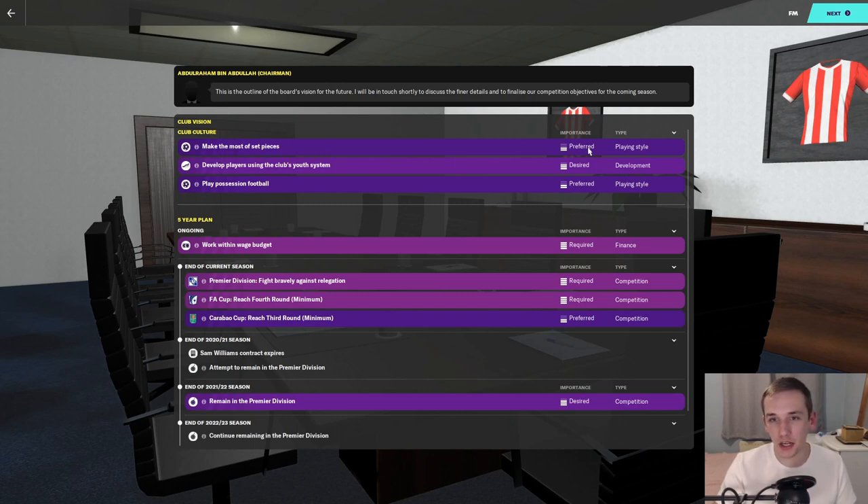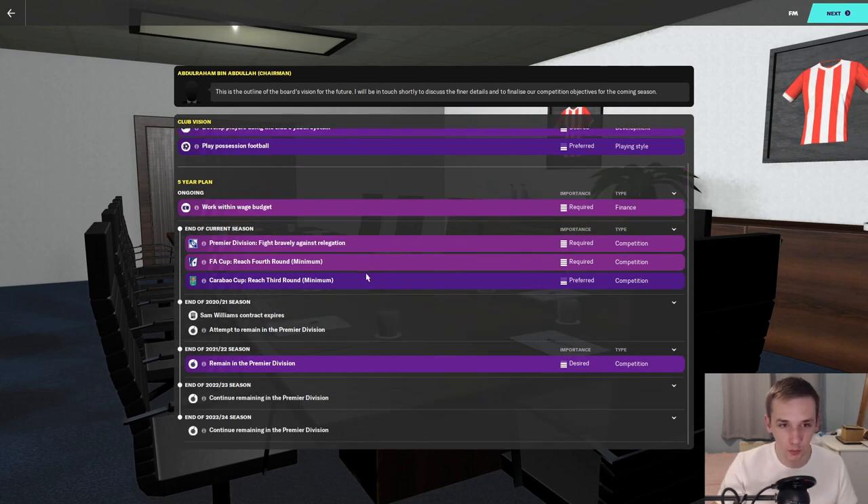In terms of club culture: make the most of set pieces is preferred, and develop players using the club's youth system is desired — so I'll be more harshly criticised if I don't do that. Required in the five-year plan is to work within the wage budget, which shouldn't be a problem. The end of current season requirement is to fight bravely against relegation, and we need to reach the fourth round of the FA Cup. The league cup is only preferred, which is quite good for me.